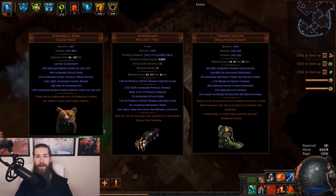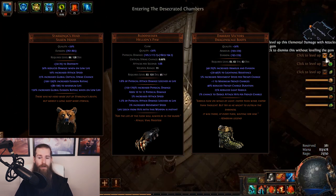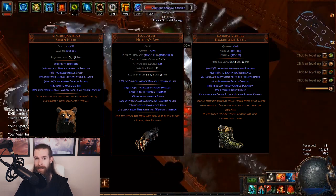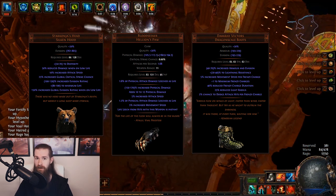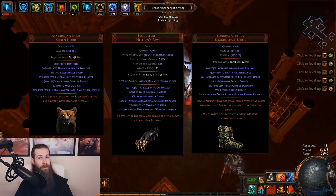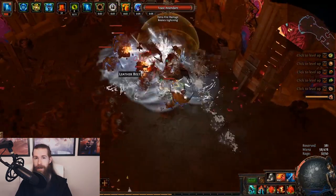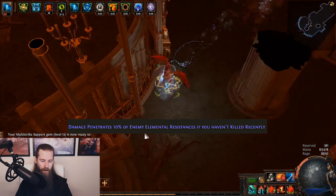Later on, around level sixty to seventy, you'll be able to use a lot of the intended final items for the build. You can use Starconius at level sixty, Bloodseeker at level sixty-two, and Dark Ray Vectors at level sixty-five. I really recommend getting Starconius as soon as you hit sixty if you can find or afford one. As soon as you hit sixty-five, get Dark Ray Vectors — they are the best pair of boots in the game for this build, and they're super cheap because no one else uses them.